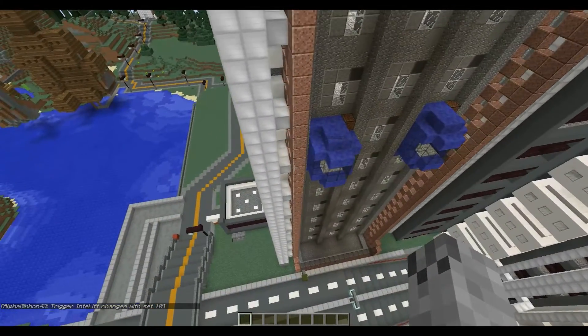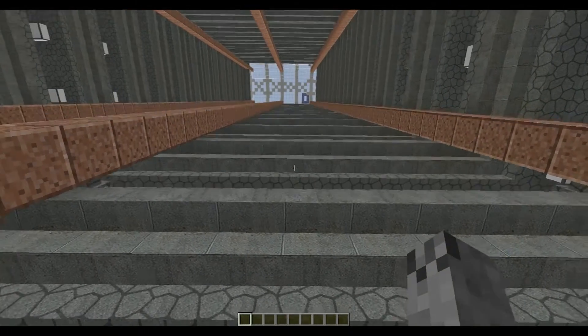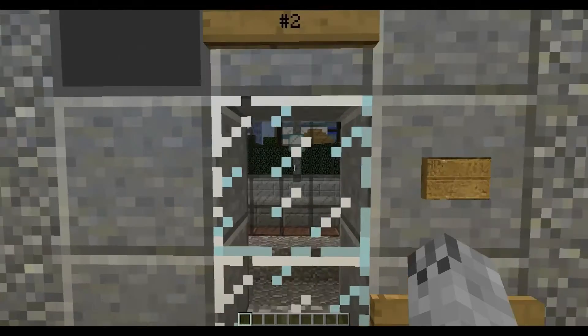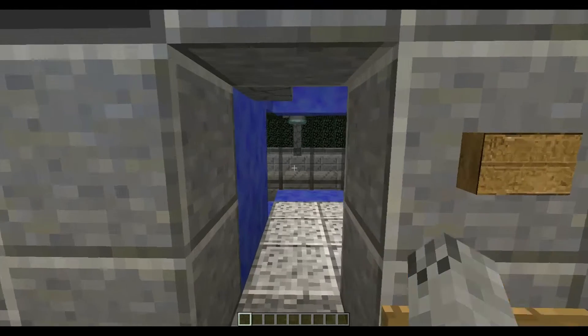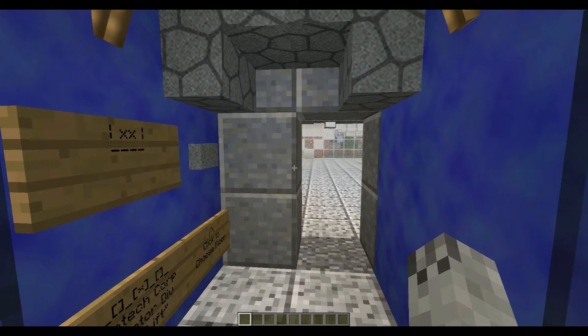I'm going to call the middle elevator down to the bottom floor and demonstrate how it stops to pick up everyone. The reason I'm using glass for the doors is because regular doors glitch out too much, especially with the call button. And the reason I'm using glass instead of a solid block is because glass doesn't drop anything. Now that I'm inside the elevator car, I'll wait here and everyone will press the call button for the middle elevator, and we'll watch how it picks them up.